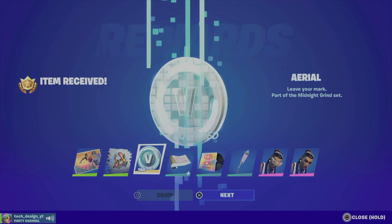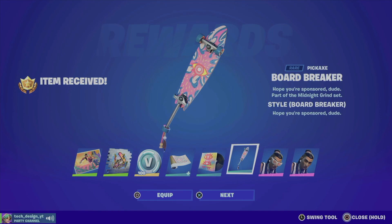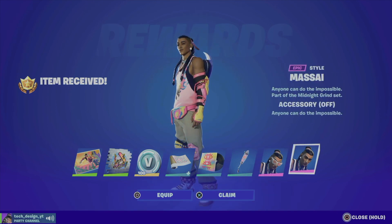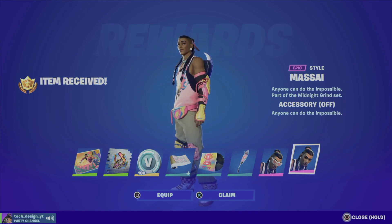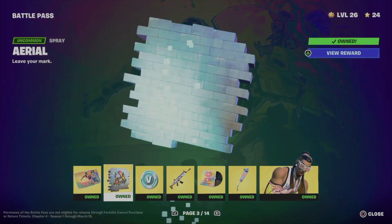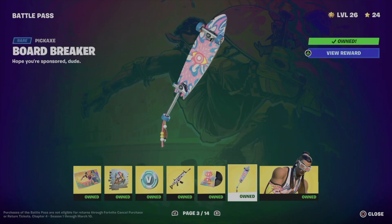Let's claim everything like we did before and equip everything. As long as you guys claim everything you will get all of it. Once again we got the spray, V-Bucks, the wrap, some music, the awesome pickaxe, and obviously the skin.